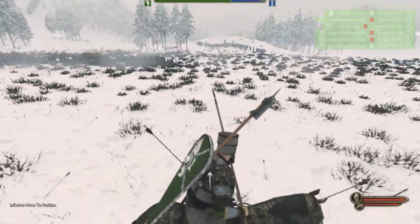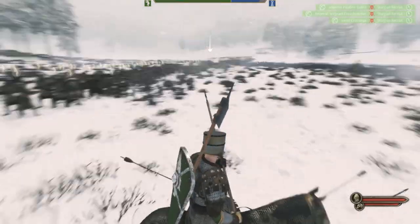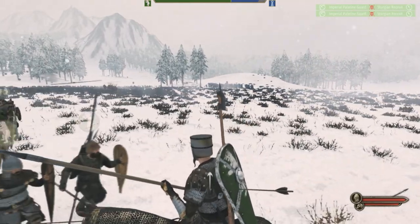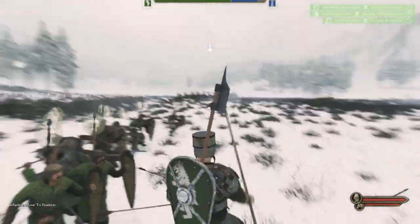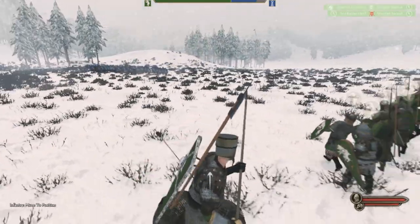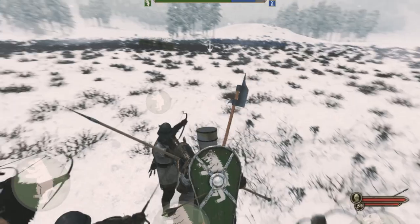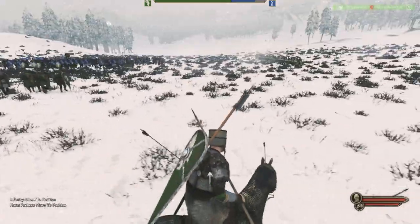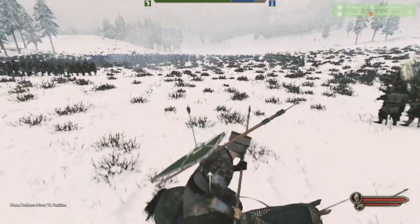We've got quite a few crossbowmen firing away. As the enemy infantry moves you can see what's going to happen — they'll move into our infantry and had we had infantry on both sides they would split down the middle. Their infantry is moving to our right flank, but we might be able to create a funnel. As they split and hit the left and right flanks, our archers fire dead center hitting both flanks. We probably want to move our infantry on the left back a little.